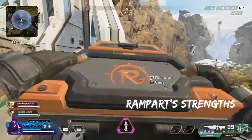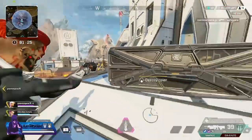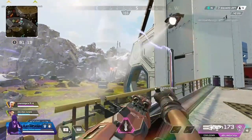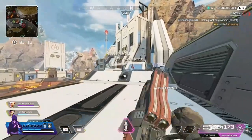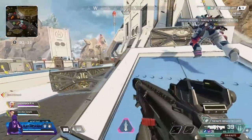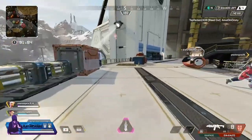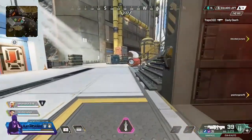Rampart's first strength is a huge part of her kit and actually the strongest part when used right — her tactical, her amped cover walls. Her walls are so versatile and are basically portable cover which increases bullet damage when you shoot through the translucent layer. The walls can provide cover for you and your teammates in open areas, and you can use them to turn a 1v2 into three different 1v1s because they change the dynamics of a fight and block enemy movements.